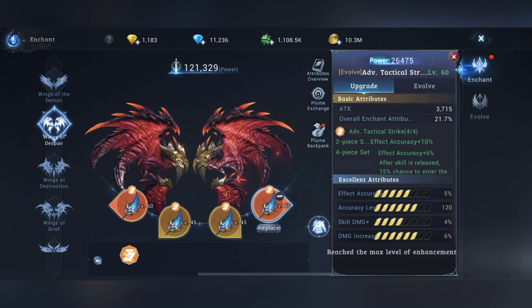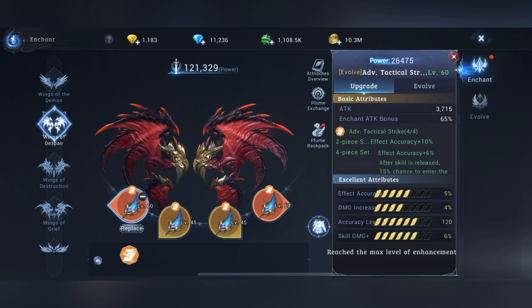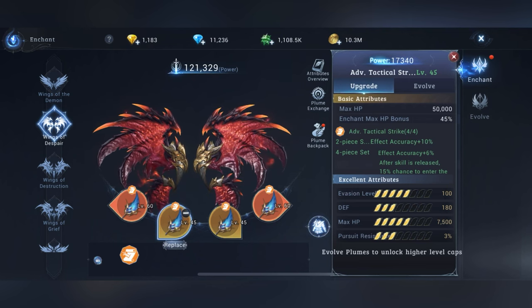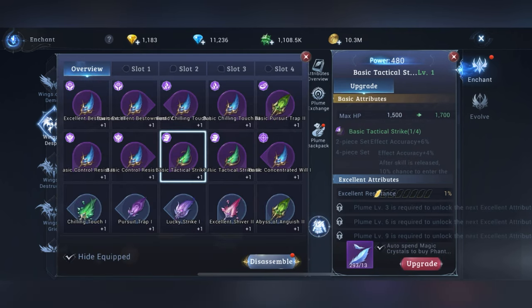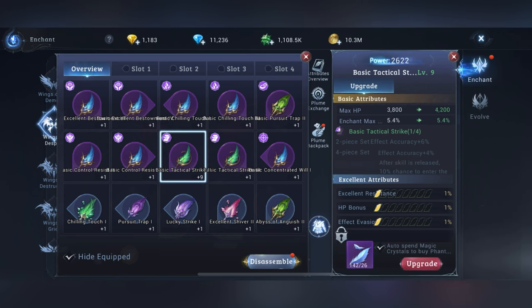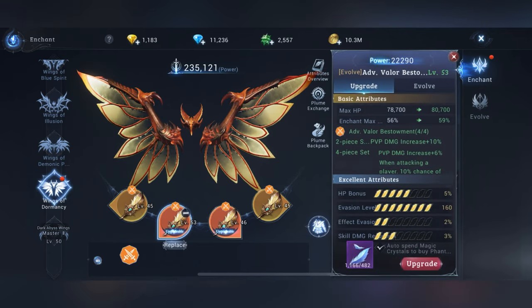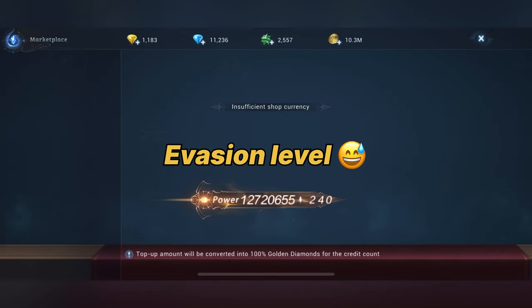As you can see here, I didn't upgrade those two because they don't have good stats — my luck was bad. What you want to do is delete them, and you get just the upgrade materials back — you don't get the plum materials unfortunately. So you delete and upgrade again, and by luck you can get effect evasion or effect accuracy. That's just an example — if it's not better than the previous one, you delete it. Most important stats are effect accuracy on first and fourth slots, and effect evasion on second and third slots.